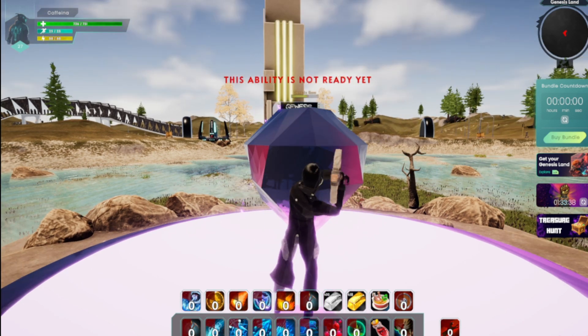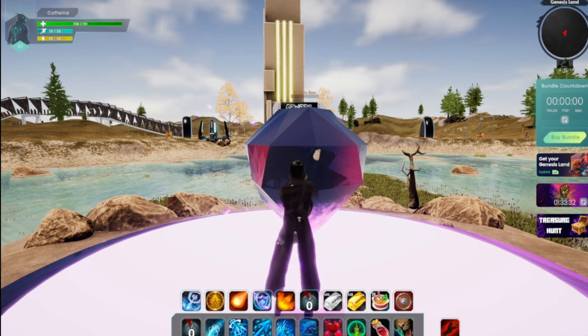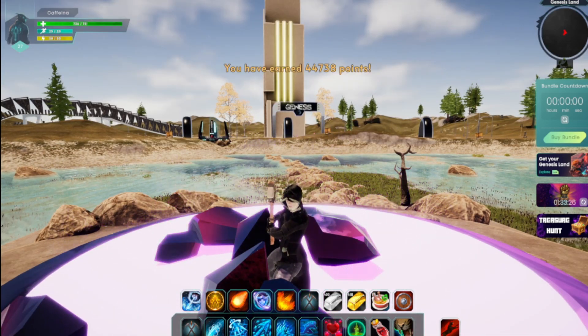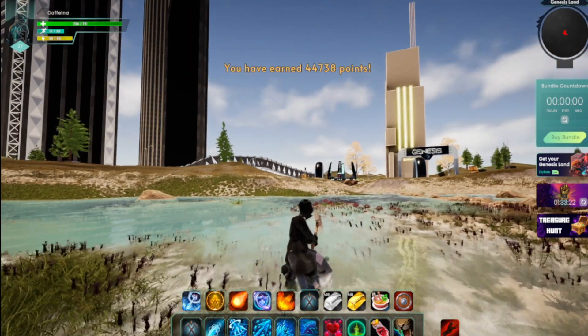So now you equip the pickaxe and you just hit it. Remember, I have a chance every day to get either money or coins. If I get points, they go on the leaderboard. If I get money, it goes on the other leaderboard — the genesis leaderboard. I got 44,000 points! That's actually very good, I'm happy with that.